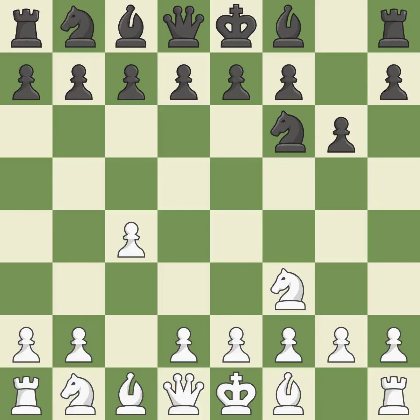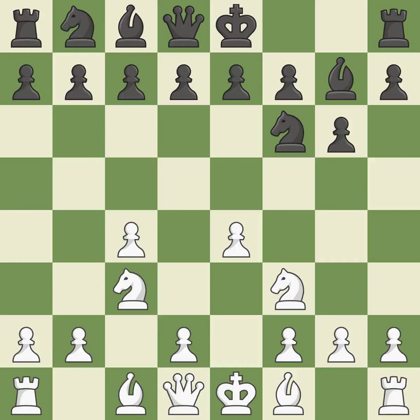The bishop is prepared to grow into a functional square. The D5 and E4 squares are under the control of NC3, which advances the knight into the center. The fianchetto move BG7 places the bishop on the long diagonal. The bishop will be better off as a result of this.